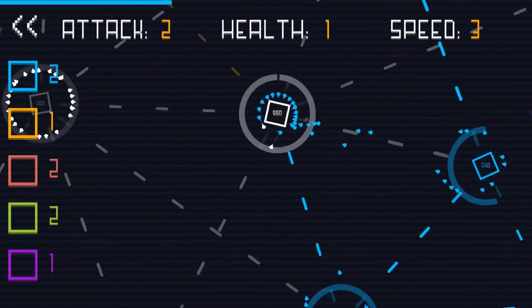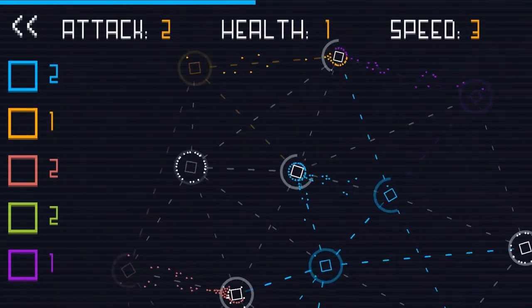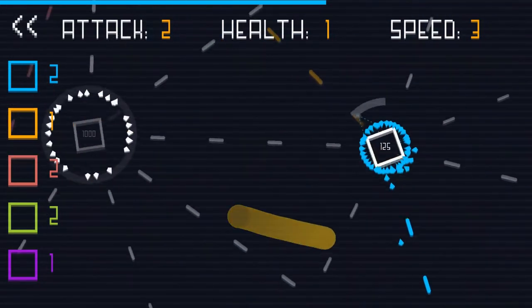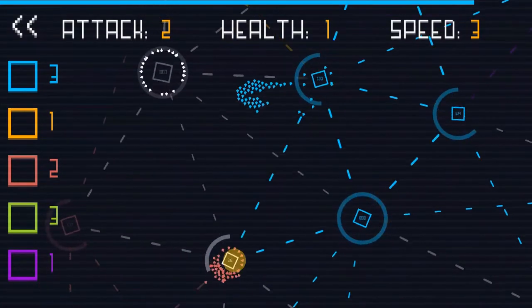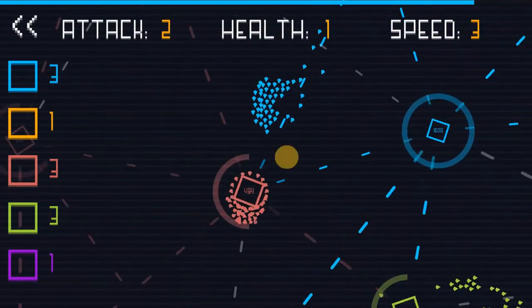What's happening here is only the connected bases can be captured by me. I start with one base, my enemies start with one base. This is a lot like Chinese checkers, except there's bases, so you have to keep on moving from base to base. The strategy in the beginning is to get all the bases close to you, and then start moving in a line in a circle around those bases.